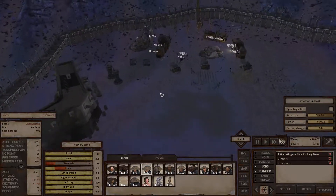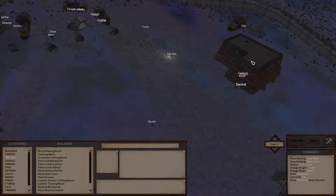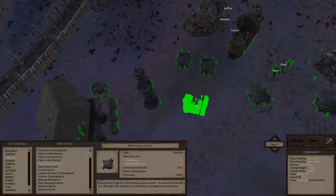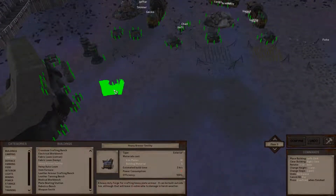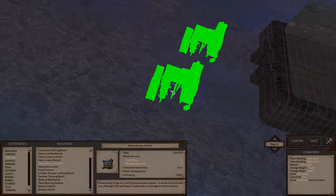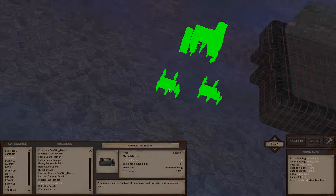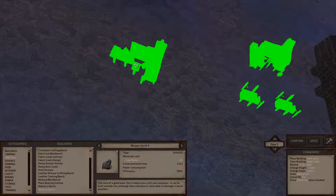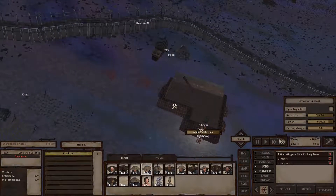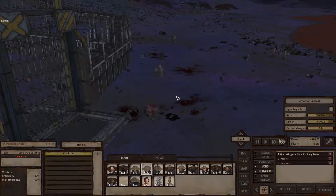There's a lot going on around here. That's the heavy armor smithy — where should we make that? This is kind of our food area, let's do it here. We'll need plate beating stations in front of it, and our weaponsmith. Looks like that raid got taken care of.